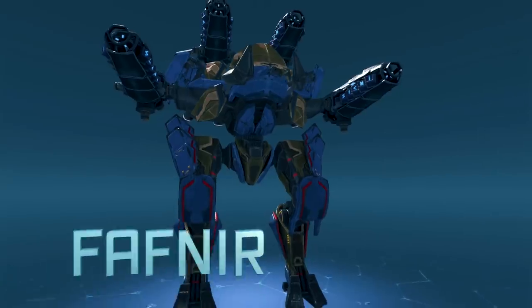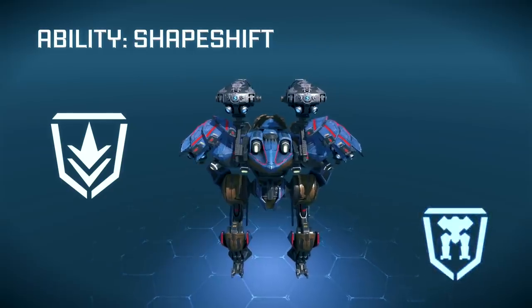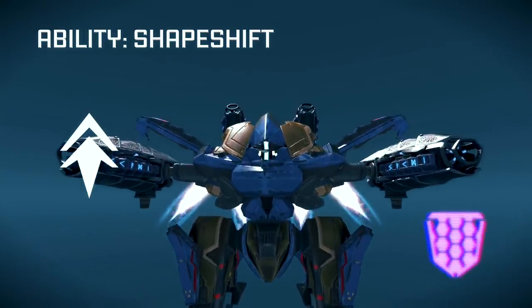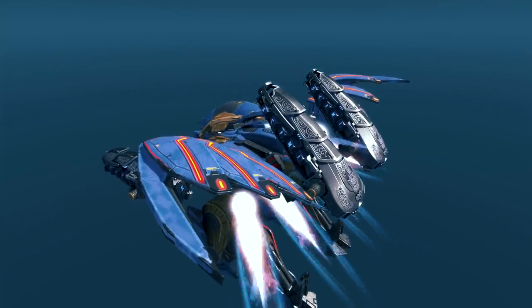Just as Loki, Fenrir and Tyr, this robot has two combat modes. On the ground, Fafnir is the sturdiest shell, but in the air it becomes a swift raider that gets behind enemy lines and hunts for vulnerable targets. Fafnir can fly indefinitely, which can be both an advantage and a risk.